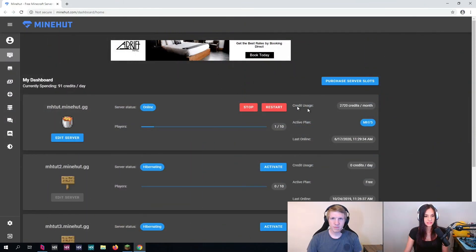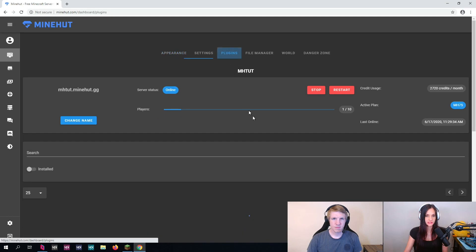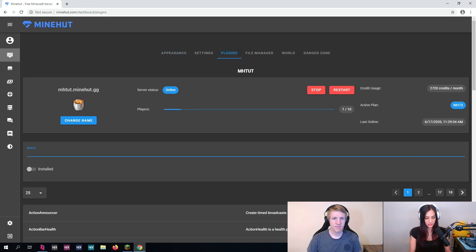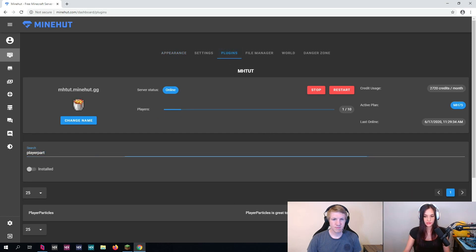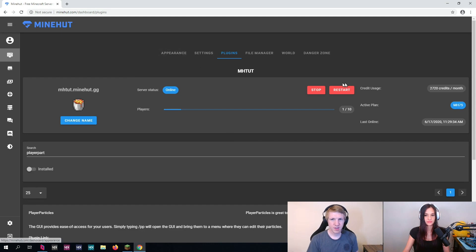We start up our Minehut server as usual. We're going to go to Edit Server, Plugins, and search for Player Particles. It's right here — install that. And then restart the server.